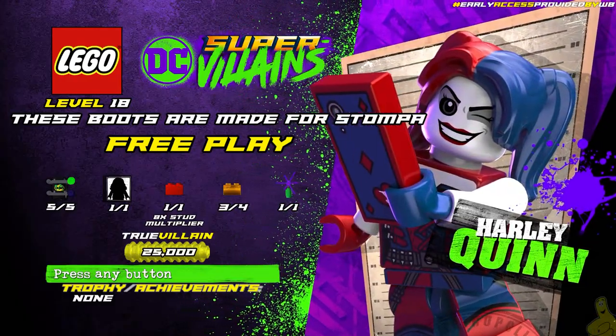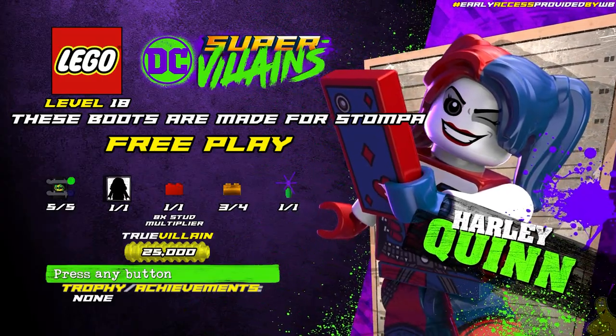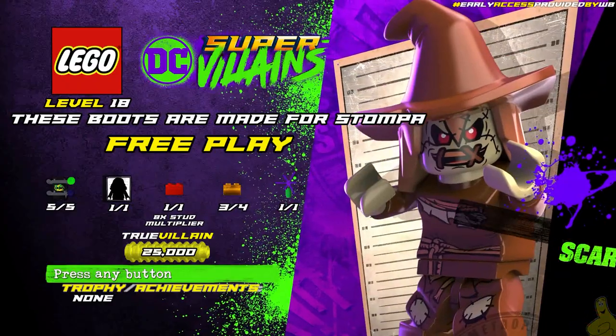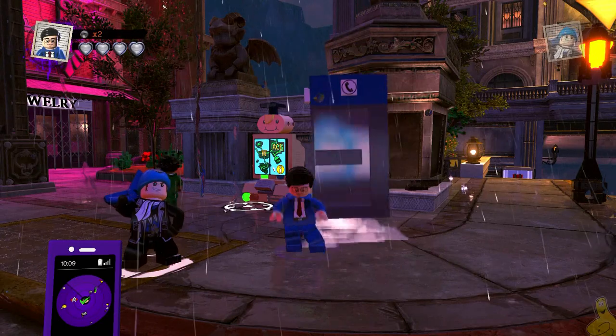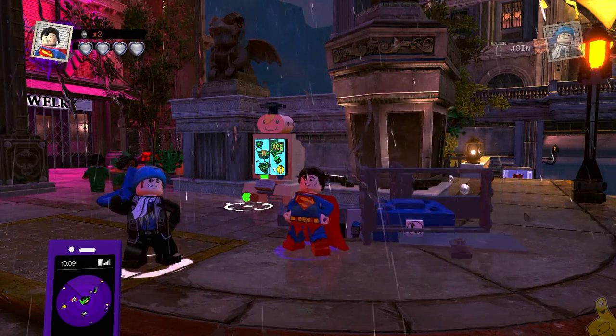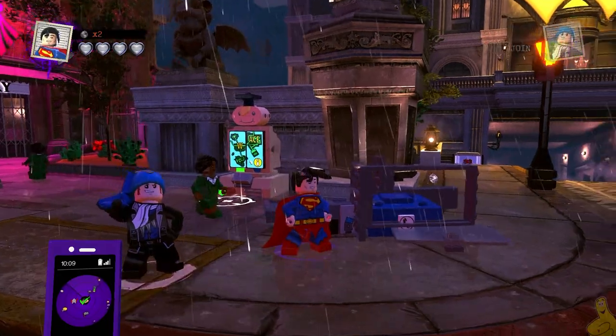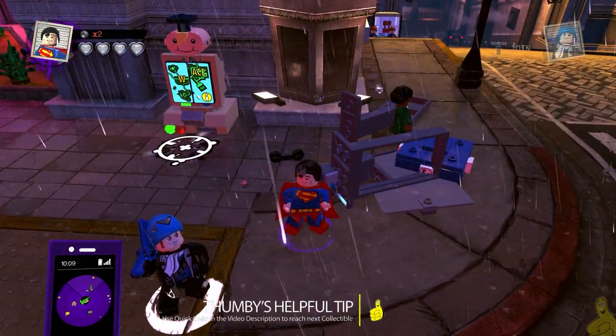We are officially in the home stretch as this is one of the last couple of free play levels. We're going to find that character token for the OMAC Operative, get that 8x stud multiplier, get that true villain of 25k — which is easy peasy with our 2x and attract stud red bricks on — and get all 5 minikits and find that poster location as well.